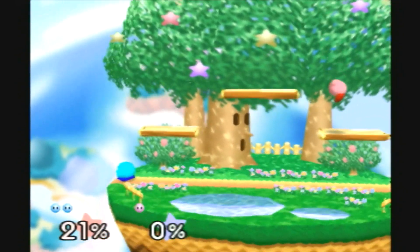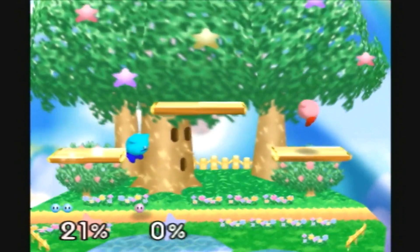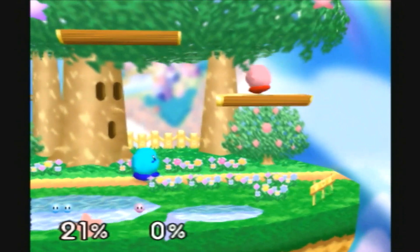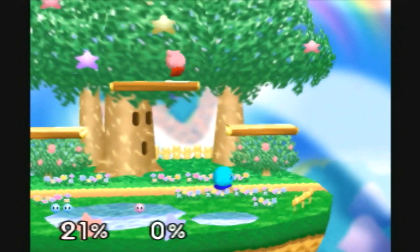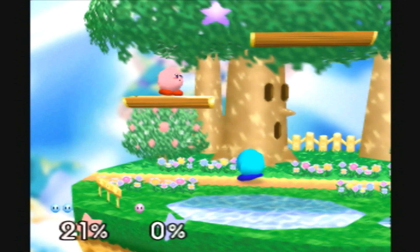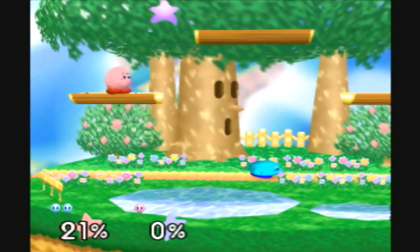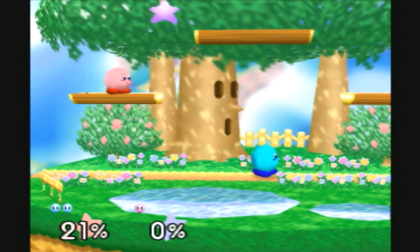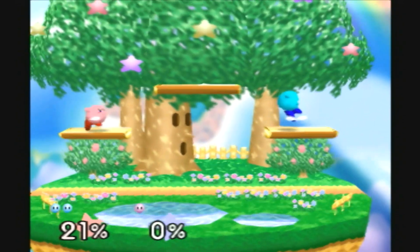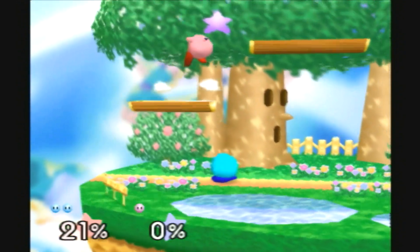Hold on, let me show you one thing before we continue our fight. If you take damage — you know how sometimes it takes your person a second to get up, or you could roll to either side when your person's lying down on the floor? Here's something cool: when you take damage or get knocked back, right as you hit the floor, hit the shield button — your person will get up almost immediately.